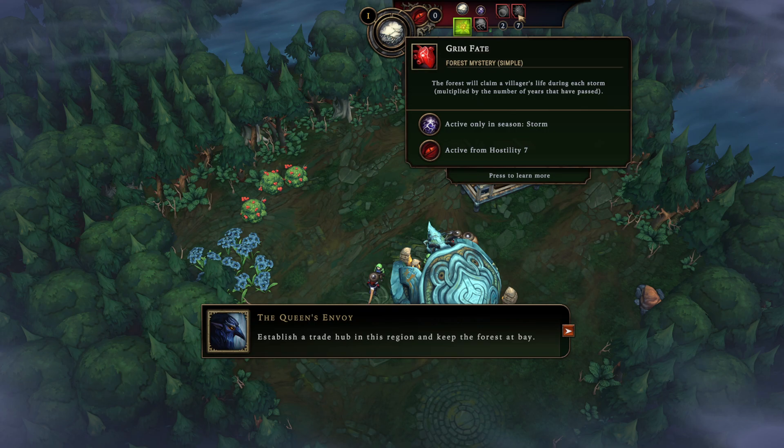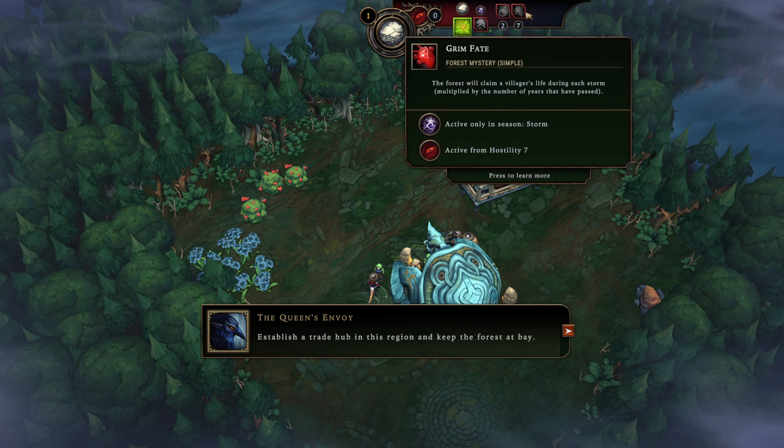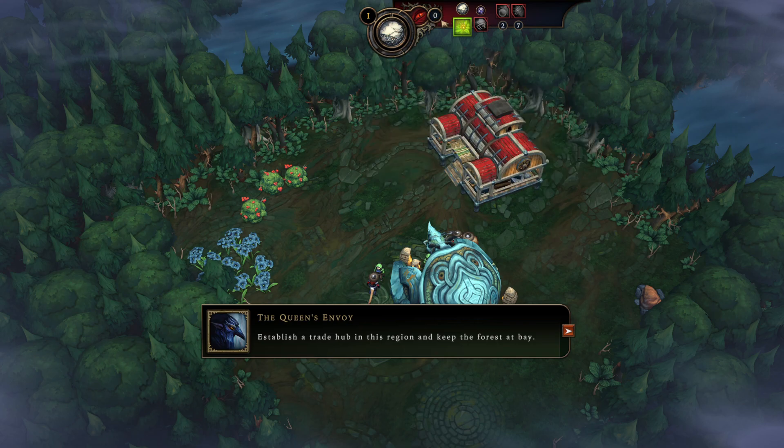The force will claim a villager's life during the storm multiplied by the number of years that have passed. This one here is hostility level seven — so that zero has to reach seven for this effect to kick in. When an effect is not active, it stays at the top of the screen. The ones that are active shift down. Since we're at zero, two and seven effects are pushed to the top of the screen, so you don't need to worry about them for now.